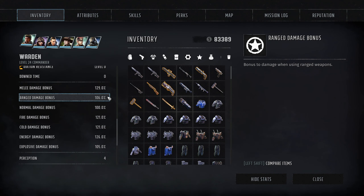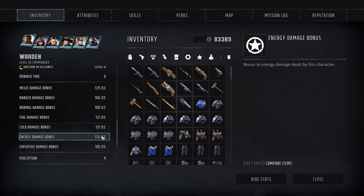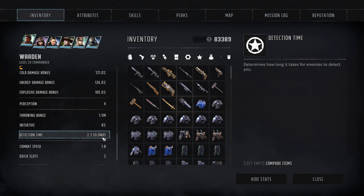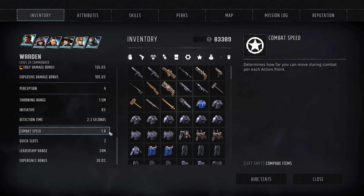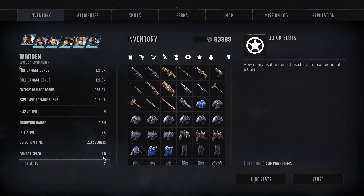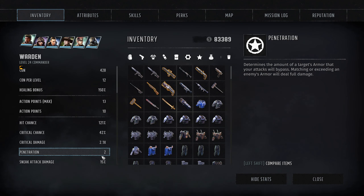Range damage is at 106 and we do pick up some bonuses in fire, cold, and energy. Combat speed is about 1.8, so he's very mobile. Leadership range is 24 meters with a 30% experience bonus. The gameplay plan is: first activate rally to give everyone else plus 2 action points, then go out and try to get multi-kills to bump up crit damage for allies. He's more of a support character, but he does deal a solid amount of damage too.